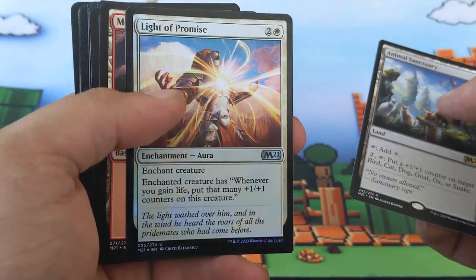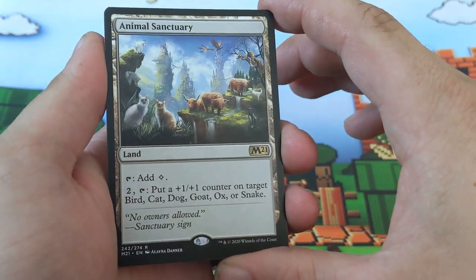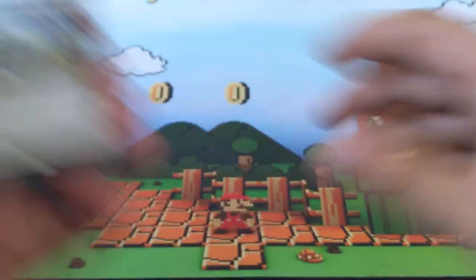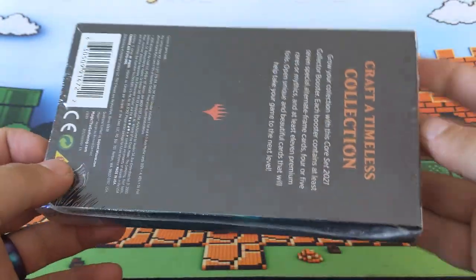I do like this card a lot — haven't used it yet but I plan on it. Animal sanctuary, good for those zoo decks I guess. Alright, moving on to the main event here — I haven't even opened it yet, so here we go.